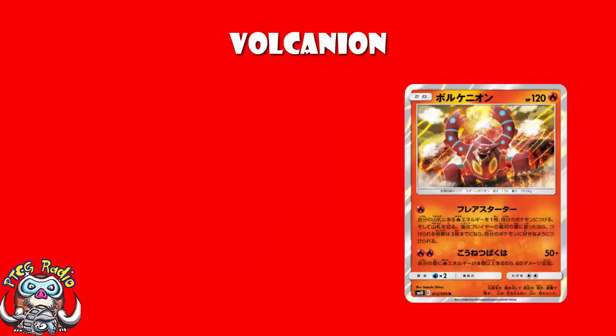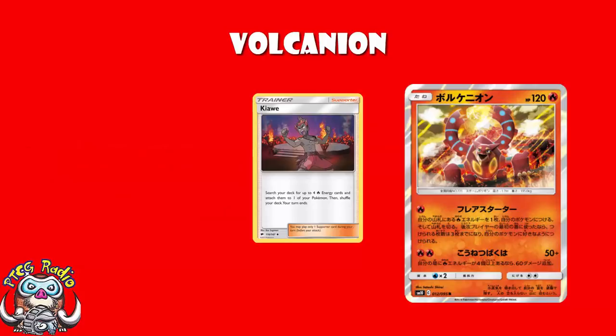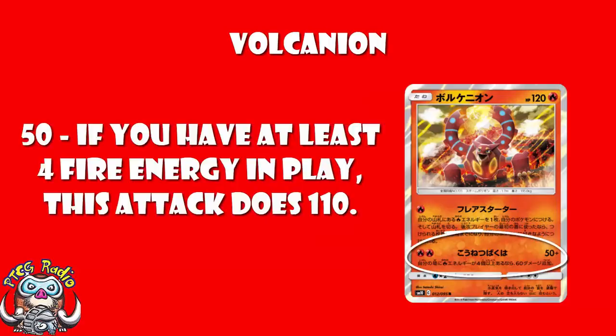There is a second attack, and I like it very much indeed. It does a base 50 damage, but if you've got 4 or more fire energy in play, then you do 110 damage instead — 60 more damage — and this is just for 2 fire energy. I think this is maybe the better thing about Volcanion, except sometimes the numbers work and sometimes they don't. Getting 4 energy into play is an odd one — you've got the first attack and Kiawe, and in expanded you've got Blacksmith and Max Elixir and it gets even easier. But there are Pokémon like Flareon that discard energy when they attack — that's one of the MOs of fire Pokémon in the TCG. So if you can't keep energy on the field, this isn't going to work. I like it very much, but there will be turns you can't use it.